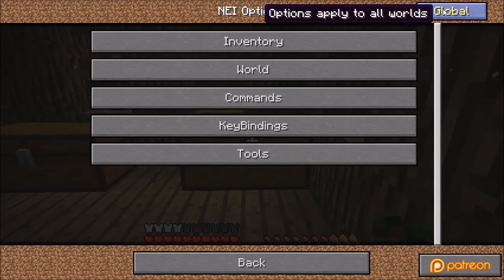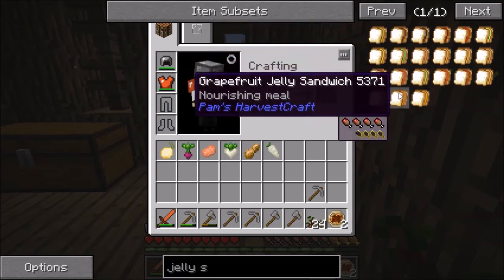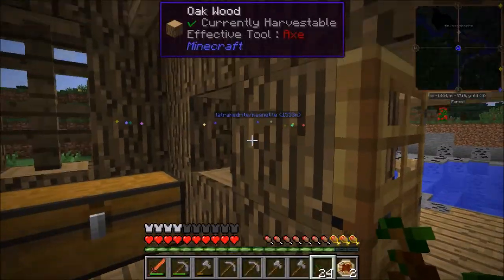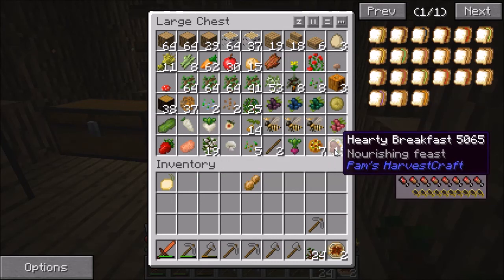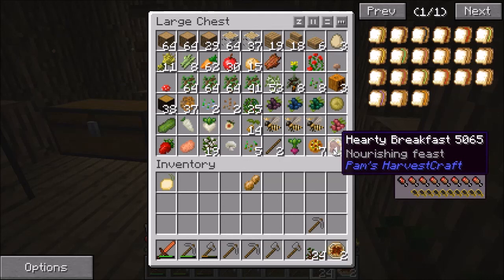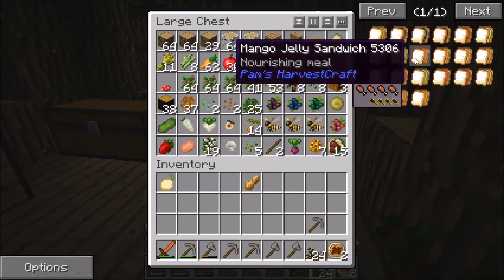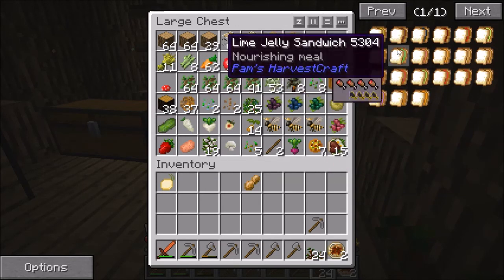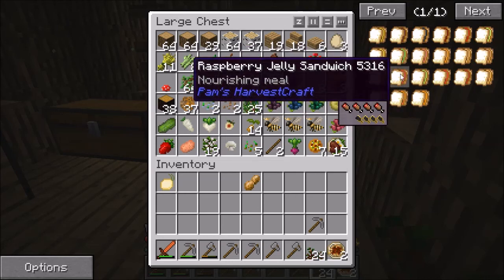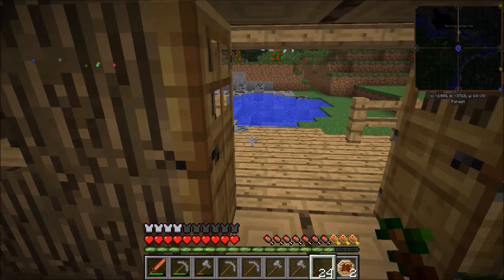I could try to make something like the hearty breakfast, which obviously restores a lot more hunger and saturation. But I don't like to let my hunger get down that low. I think these sandwiches are better because I usually let my hunger get down one or two points and then eat something. They're easier to craft and I can use them more easily. Maybe I'm wrong — if somebody has some better insights into that, let me know, I'd love to hear it.